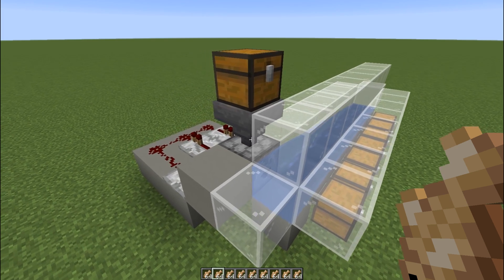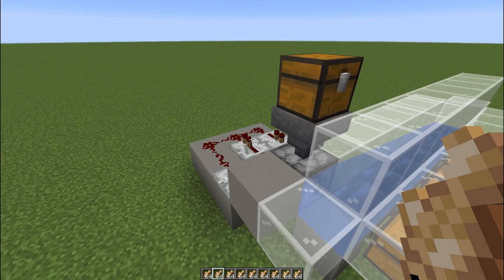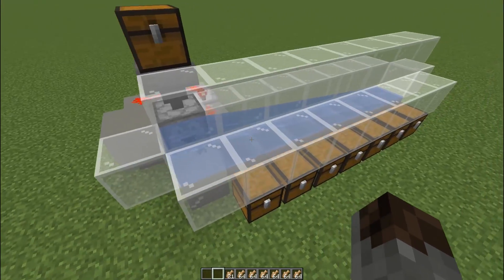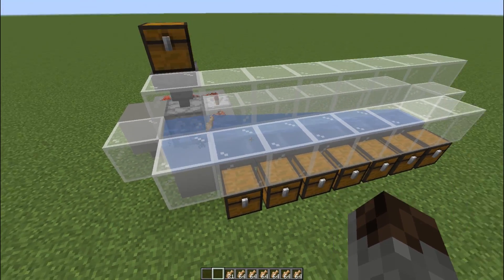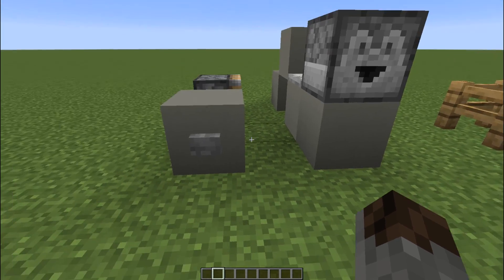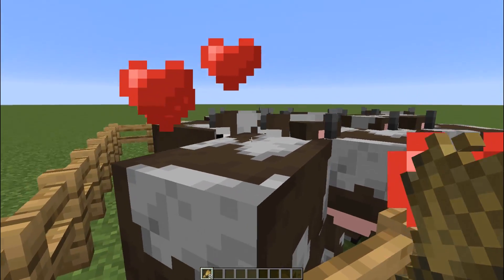If you want to keep your cod and many other different items going through a sorting system, you may want to go with a circuit that's a little bit slower with a toggleable speed. That will help the system along so it can decode the items without getting overrun with different types of items. A good example with this last design: say you have a cow farm with a storage system for wheat — just press this button and you'll get dispensed eight pieces of wheat to breed up your cows.